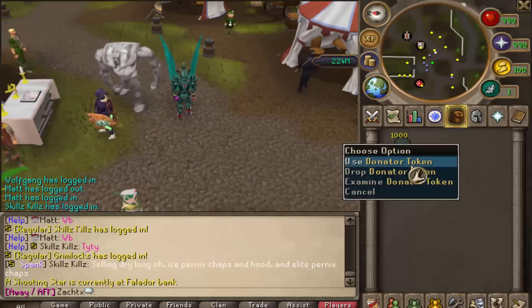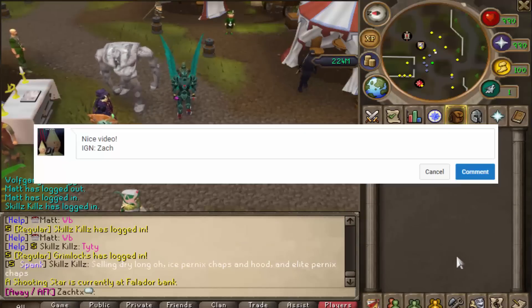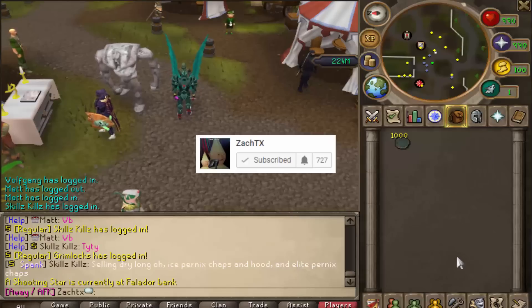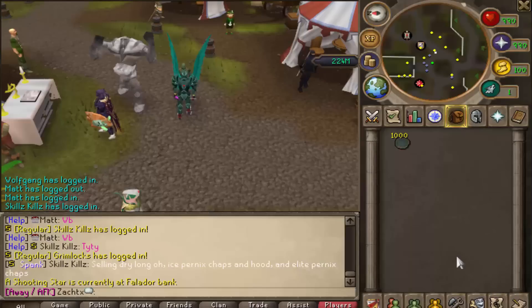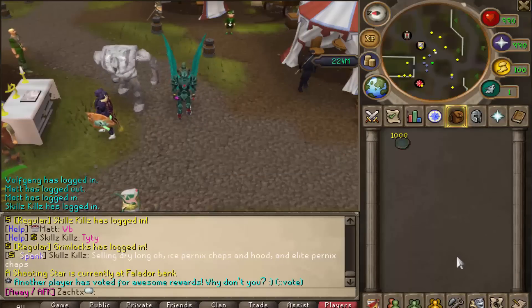If you would like a chance to win 1,000 Donator Tokens in every new Ataria video, all you gotta do is comment your in-game name, like the video, and subscribe. Winners will be announced at the end of every video. Also, be sure to turn on post notifications because sometimes I may choose the first commenter to win. Good luck.